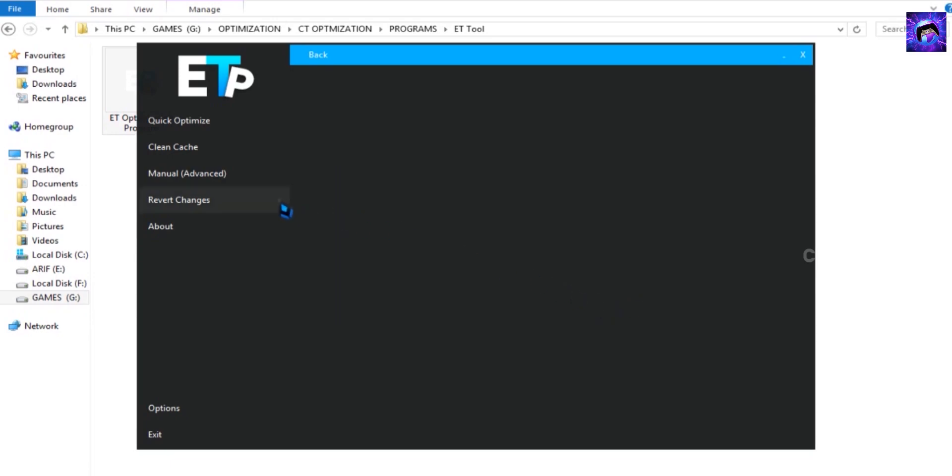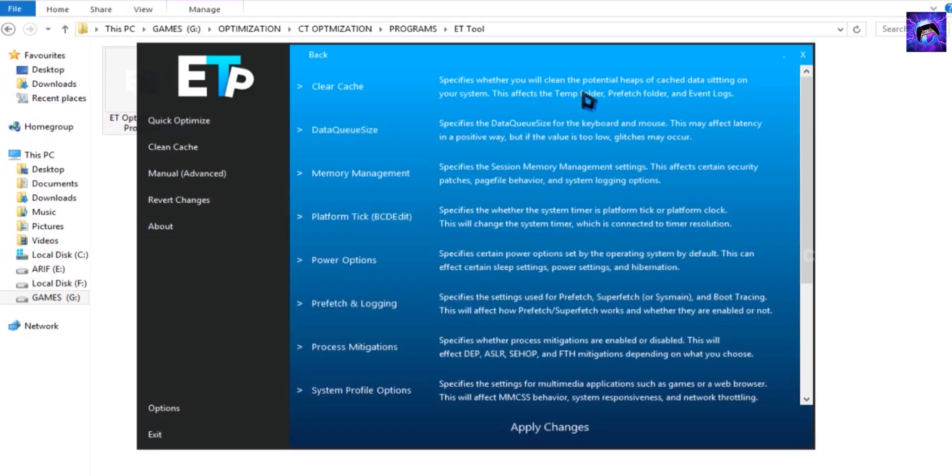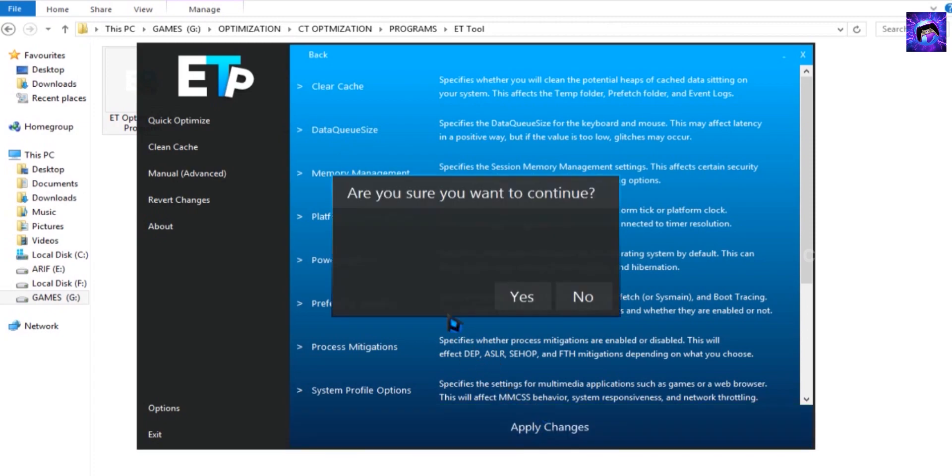Now select 'Manual Advanced', select Registry. All these are presets which focus on optimizing your PC and increasing performance. Now click 'Apply Changes' and select Yes. That's it.